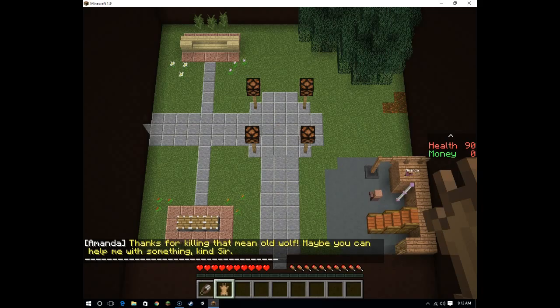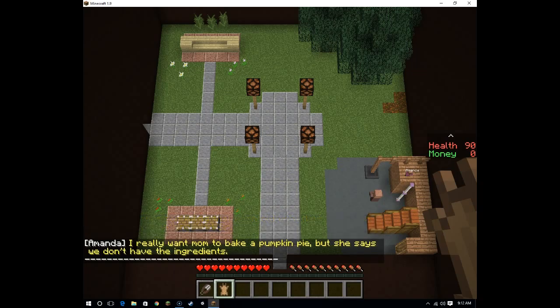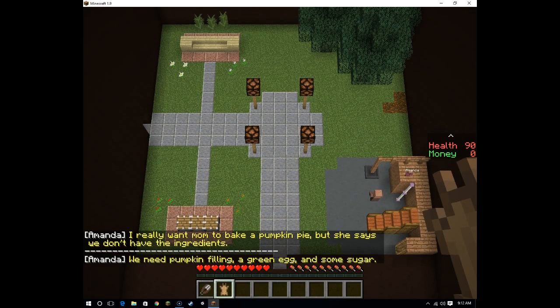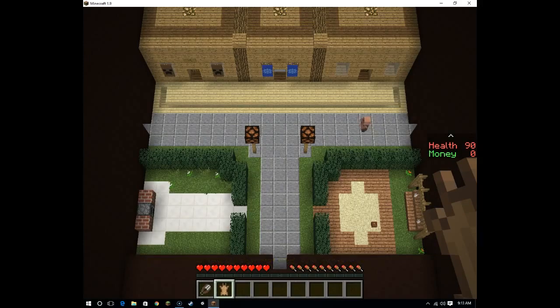Amanda says: 'I really want mom to bake a pumpkin pie, but she says we don't have the ingredients. We need pumpkin filling, a green egg, and some sugar.' Alright — pumpkin filling, green egg, and some sugar. Where are we gonna get anything like that? They're literally attacking each other.